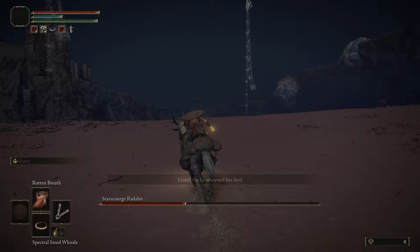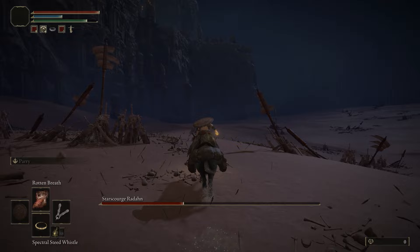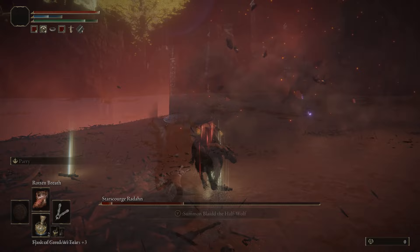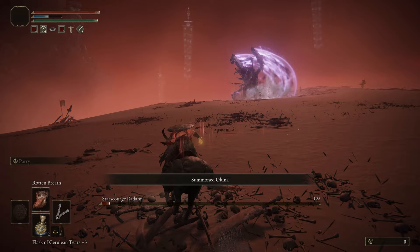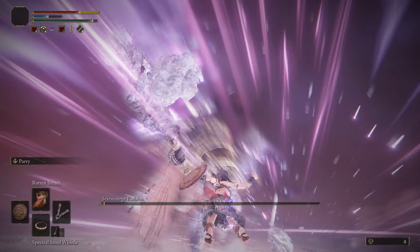Same process again — once your summons are drawing his attention, get off Torrent, apply Rotten Breath, run away and wait. He'll take a little time before you can apply the second lot, and in the meantime run far away to revive your friends. As long as your friends are alive they'll still be dealing damage to Radahn, which is great. Then apply the second lot of Rotten Breath whenever you get the chance — or if you don't get the chance, just keep reviving your helpers and let them deal the rest of the damage. Stay as far away from him as possible to stay out of his range, keep reviving your friends when they go down, and as long as you've got two lots of Rotten Breath successfully applied he will die no problem. And that is how you cheese this boss.